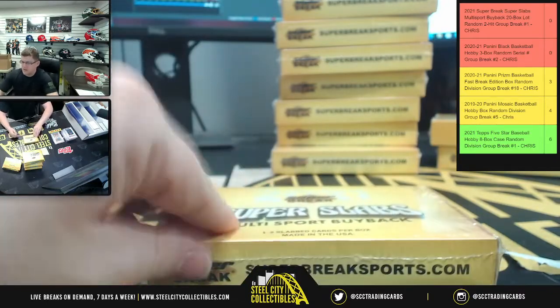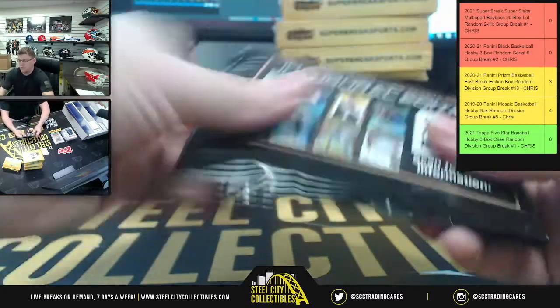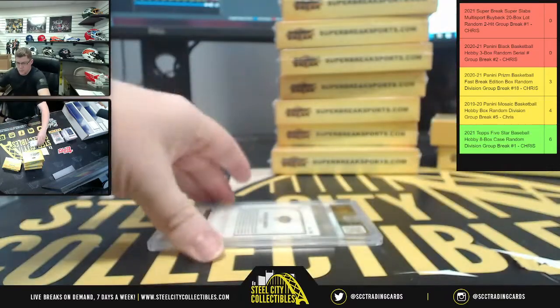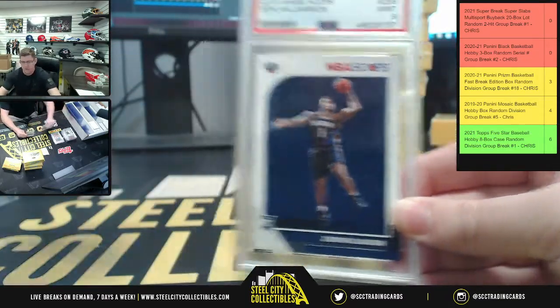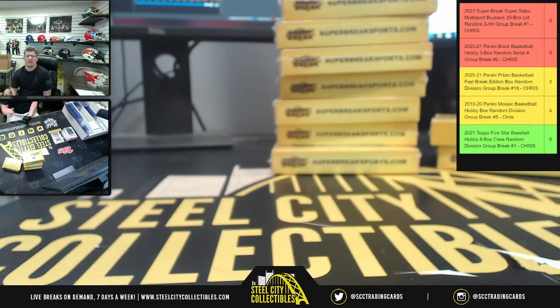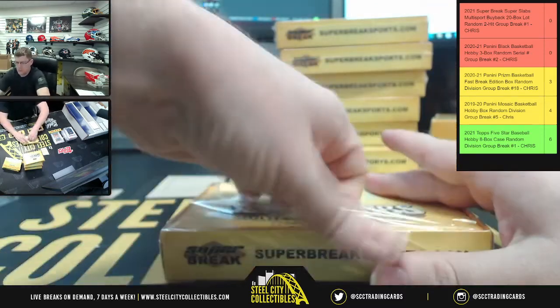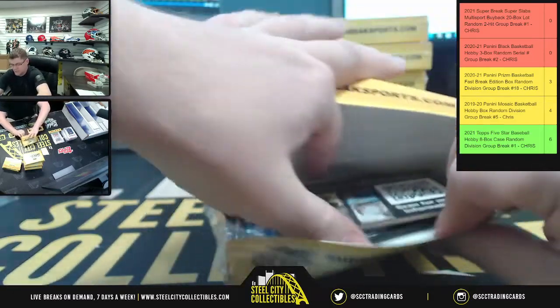So yeah, that Prism is number 10, this Zion is number 11. Back-to-back boxes, back-to-back Zion nines — I'm seeing double! Why pull one when you can pull two? Watch — one spot is going to get both of those cards, I can see it now.